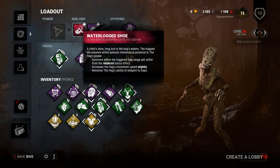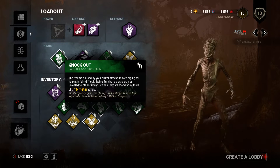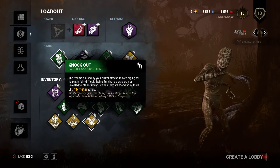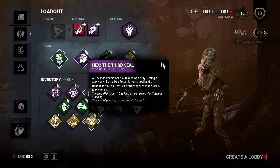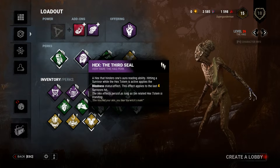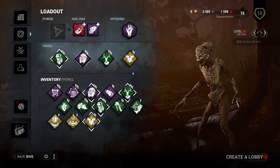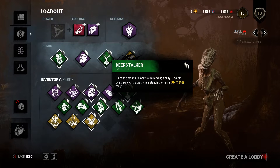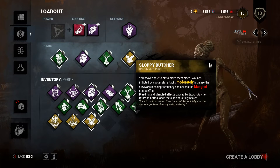Knockout means other survivors cannot see the aura of dying survivors unless they are within 16 meters. Hex: The Third Seal blinds everyone I hit, so if they're playing Survive with Friends they have to use voice communication, and if they're not, they can't see anyone coming toward them or crawl toward anyone for help. It's a Hex so it'll probably get broken in the first five seconds, which is why I brought Knockout as backup. Deerstalker lets me find downed survivors, and Sloppy Butcher makes it take longer for survivors to heal each other via the mangled effect.